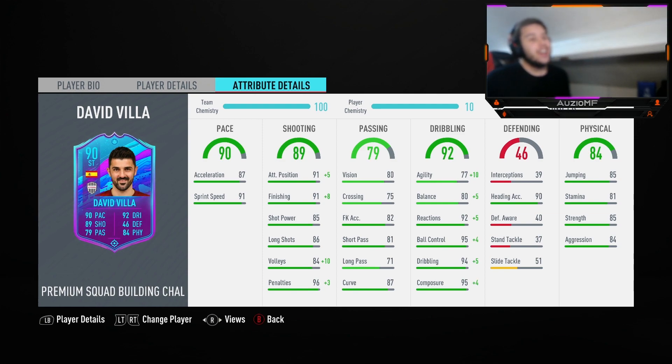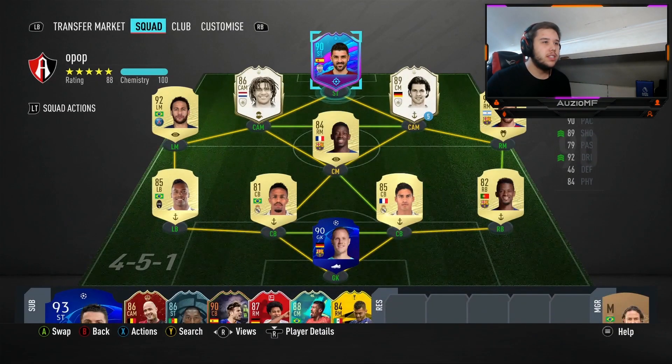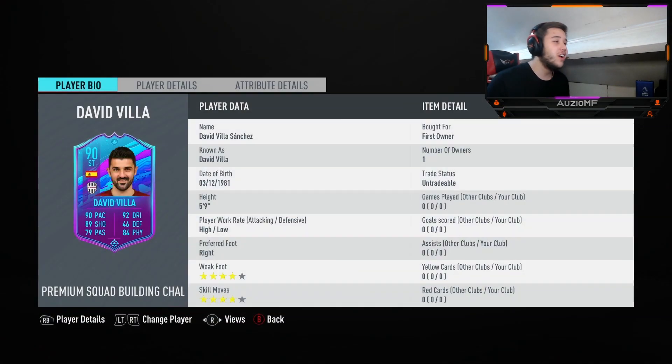Don't disappoint me, David. That's all I'm going to say. 90 heading accuracy, 85 jumping, 81 stamina, which is perfect, 85 strength, 84 aggression. I'm surprised about that aggression and strength. I'm going to be playing him in this team. By the way, this card design is so nice. Have to give credit when it's due — but let's get straight into the game.